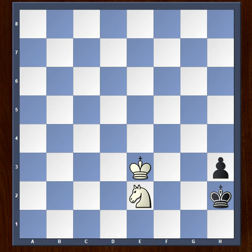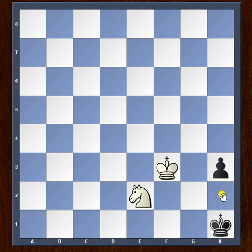If you like, pause the video and try to find the winning sequence of moves that white can employ. Okay, so the brilliant solution starts with white playing king to f3. Black cannot use the g1 square, so black's only move is king to h1, and now white goes king to f2.